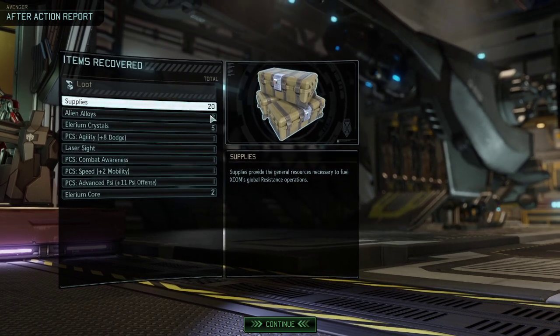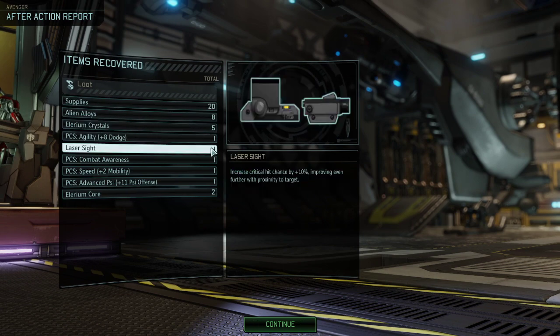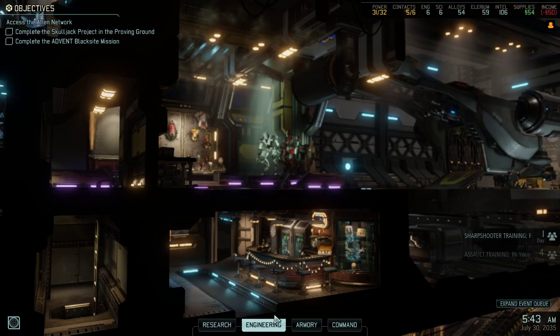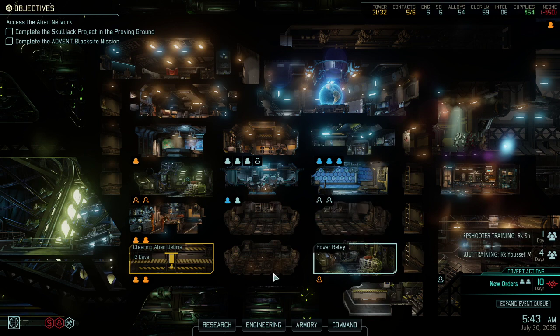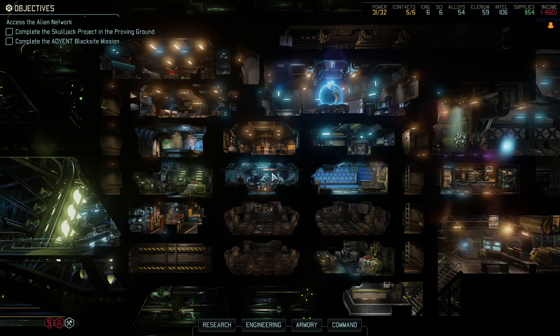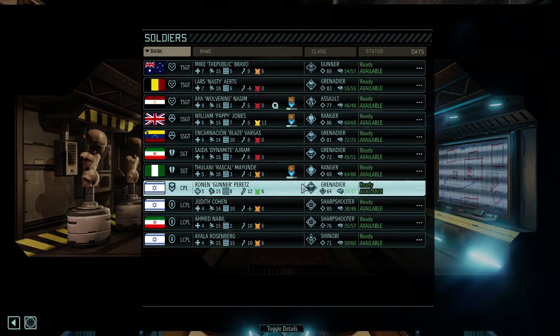So, 20 supplies plus the Elerium crystals — Elerium cores. Pretty decent loot, and 4 promotions. Overall successful. Could have pulled out just a bit earlier to make sure we had a flawless mission.